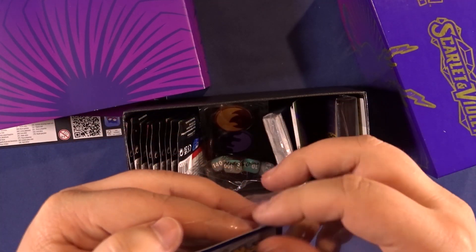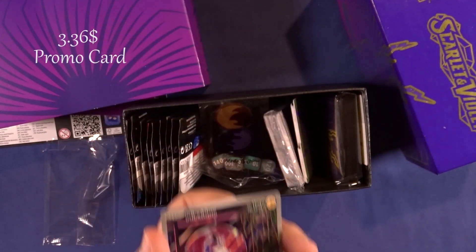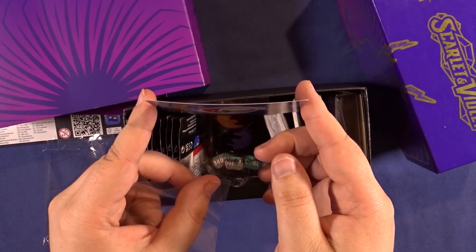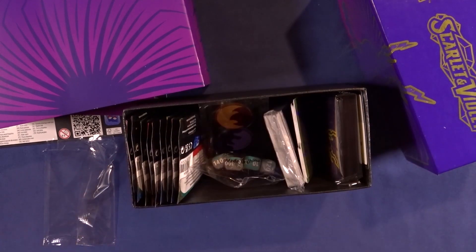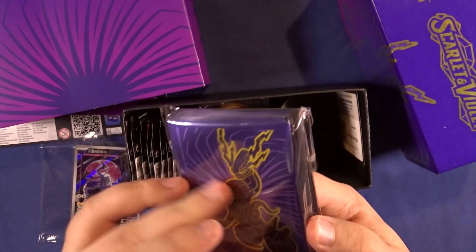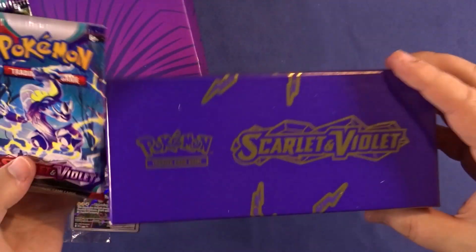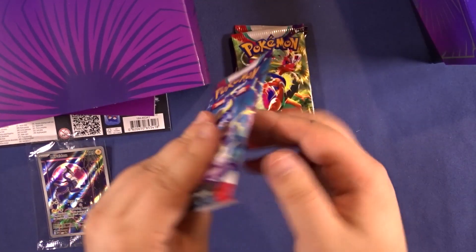The promo right now is around $36, the Miraydon one. Of course the Pokémon Center one is stamped, so it's worth a little bit more, but we don't really care. It is kind of bent, as you can see. I love these sleeves — I don't know if I'm going to use them, but purple and gold is probably the best combination there is.